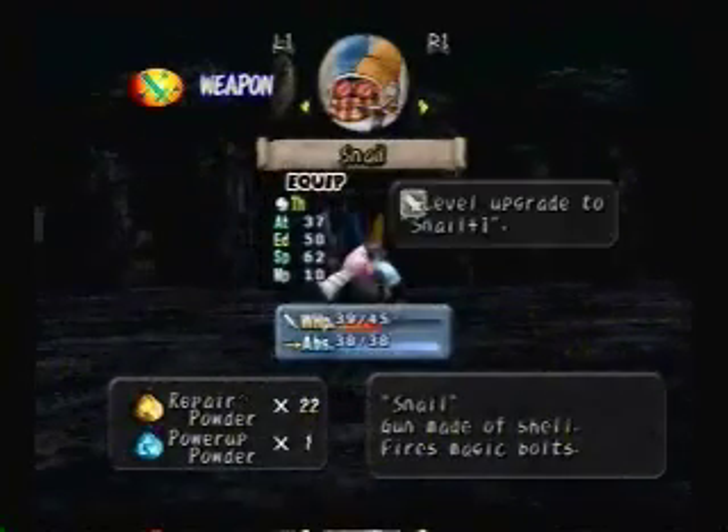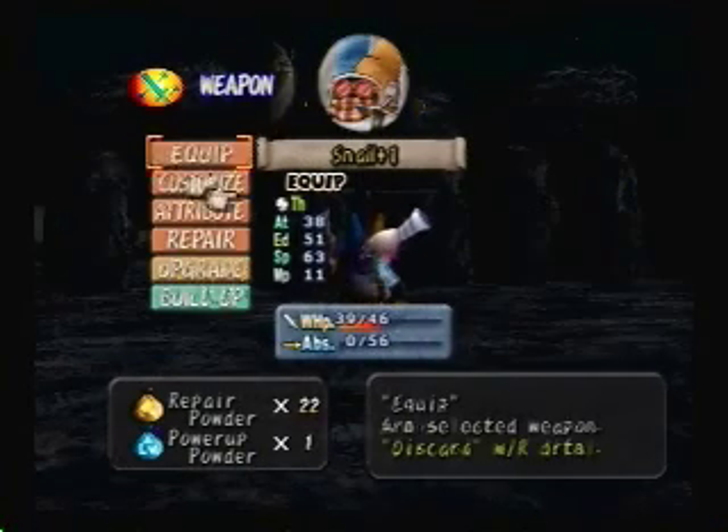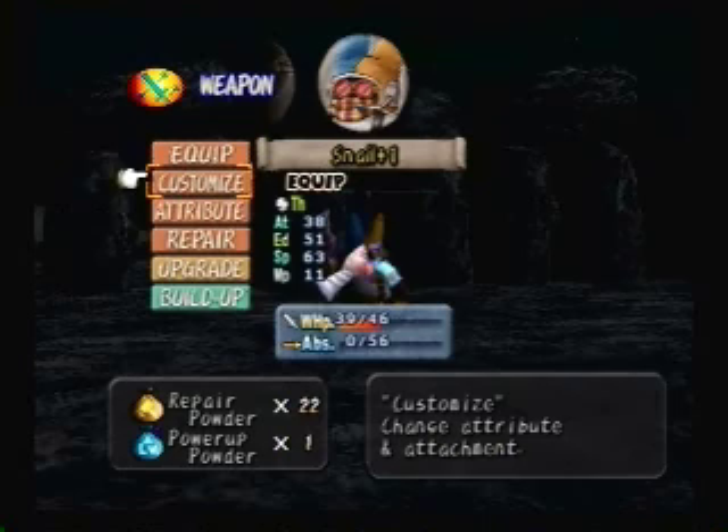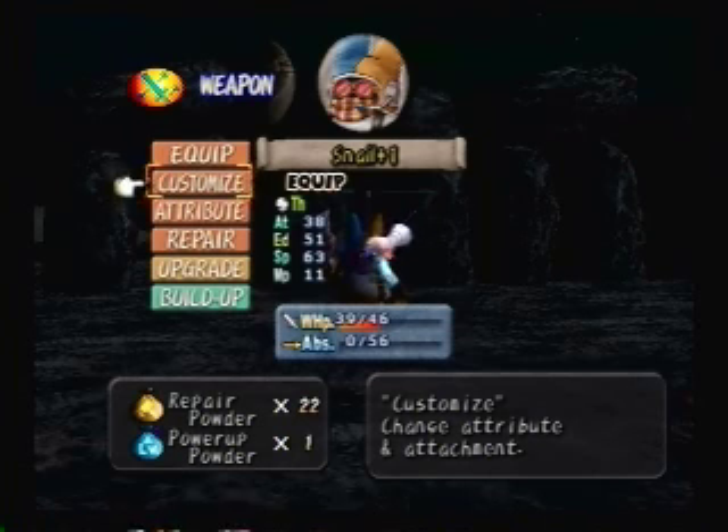Those attachments go into the weapon. The basic stats go up by one. So plus the attachment boost - we get a plus one on everything. So endurance is plus one, MP is plus one, speed was plus three because you got the plus two from the attachment plus the one from the level up.